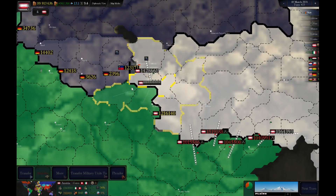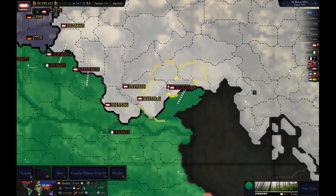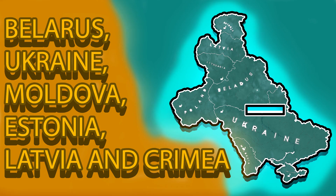I've also added new government types and nations like British Africa and an African colony government type. I've added events for the German Empire, like when the German Empire occupies the capital of Poland or Lithuania or any of these nations, there will be an event that will release them as a puppet.